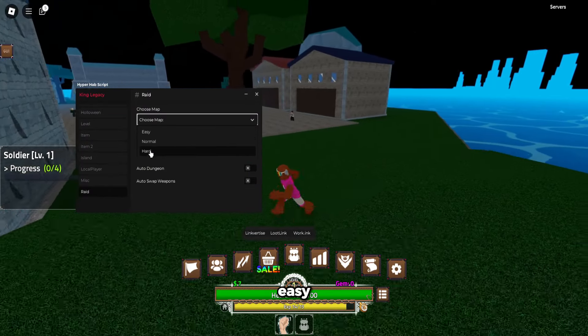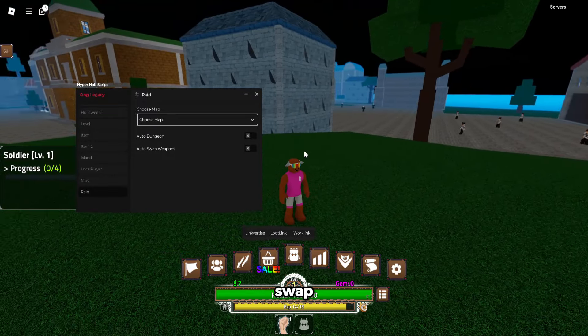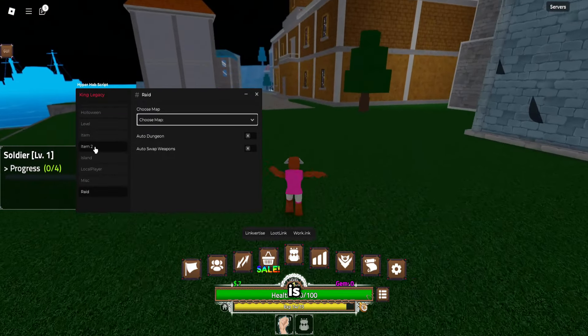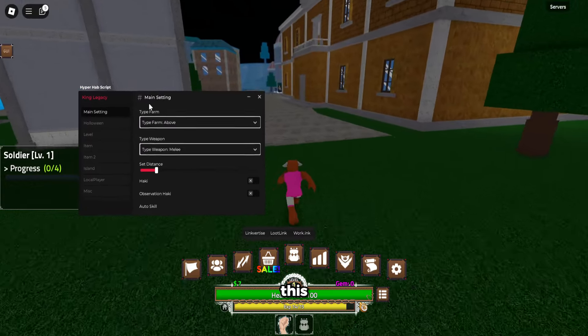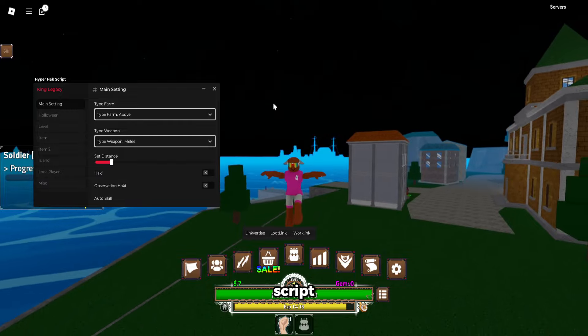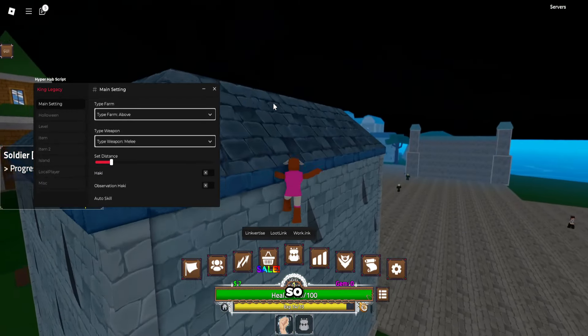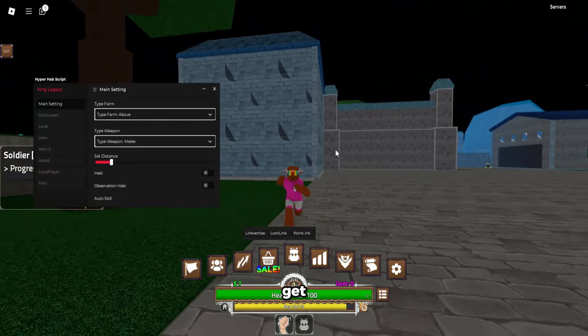And then you can raid — easy, normal, or hard, whichever you want. You can click auto dungeon or auto swap weapons and it's going to auto raid for you, which is pretty hard to do normally but with this script you can do it automatically. This script is linked in the second link in description and the executor in the first link.